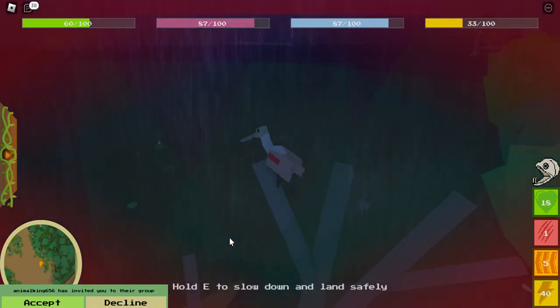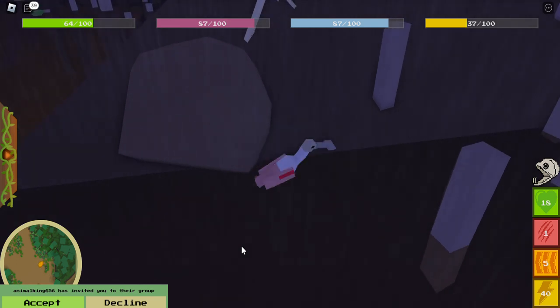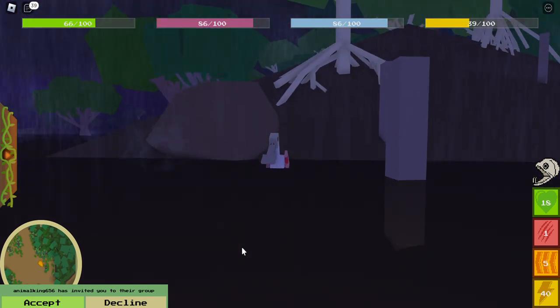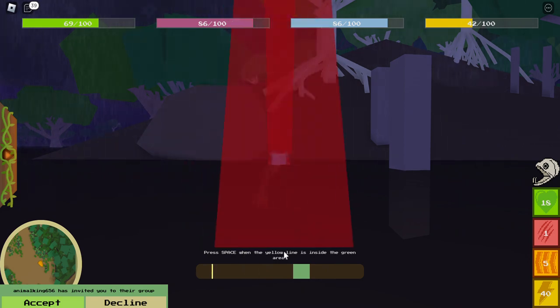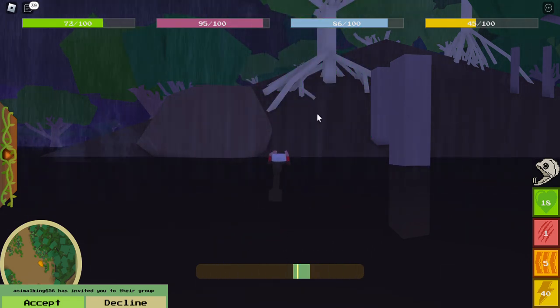I'm going to show you how... Ow! I didn't want to do that. So, you press F. Why am I leaving? There you go.